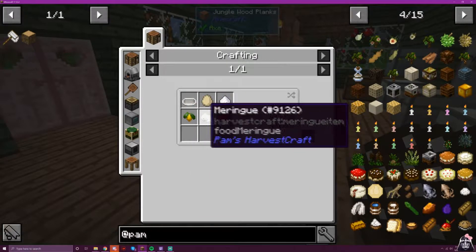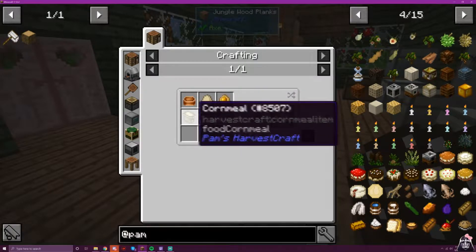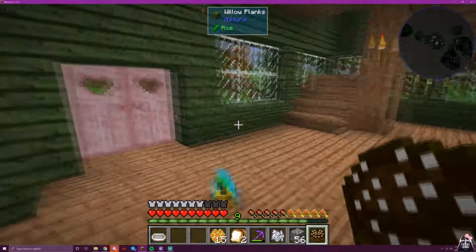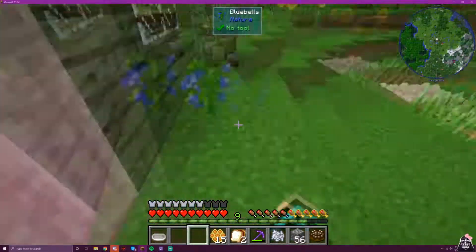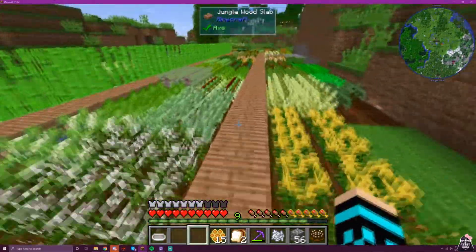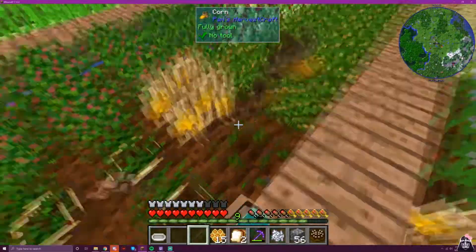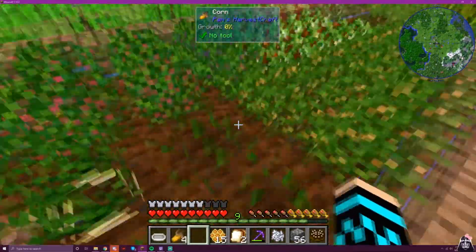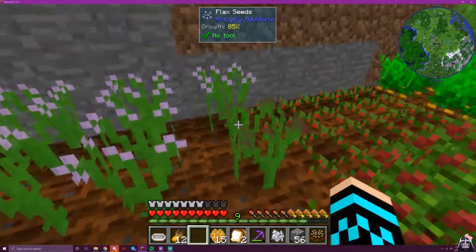Now this one we need meringue for — it has to be cornmeal, I guess. I also did plant a lemon tree, so that'll simplify that. Just harvest some corn here, and we'll harvest all the corn and the flax since it's right here.